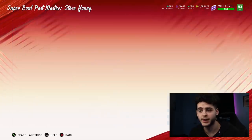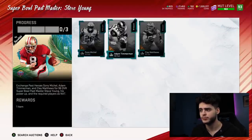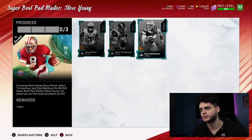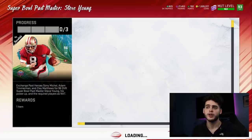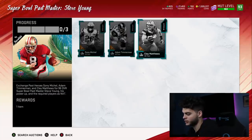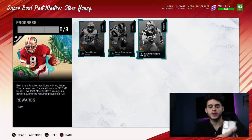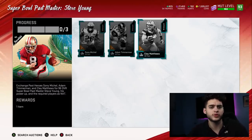The best part about this is the cards are cheap — about 230k, 250k, and 250k. So as it stands right now, this set will cost you about 500k plus 230, so you're looking at about 730k total. Sounds like a lot. Now Steve Young goes for 480k, which is a solid price right now.